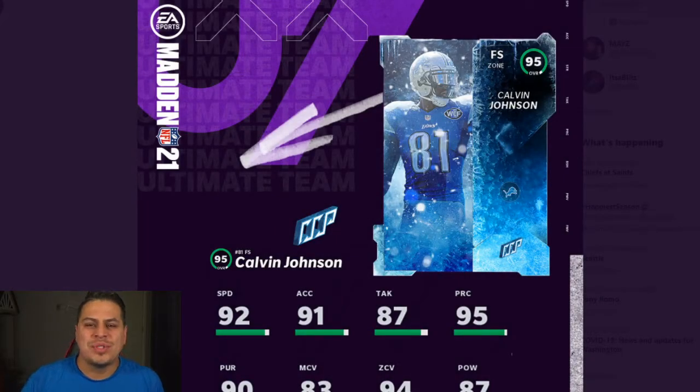Hey, what's good everybody? Welcome to another Madden Ultimate Team video. Today we're going to cover the news that just dropped and it looks like Zero Chill Part 3. Just a little while ago, Kralo jumped on stream unannounced and started sharing all of the items coming out tomorrow. EA had put out a teaser and it looks like we're getting a free safety out-of-position Calvin Johnson master tomorrow.